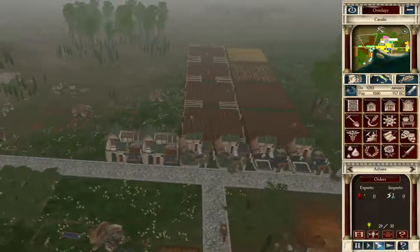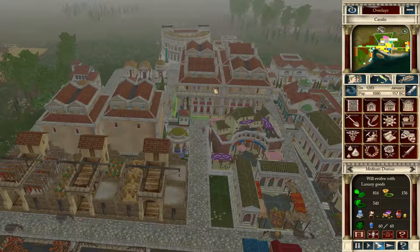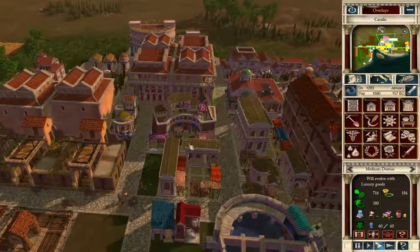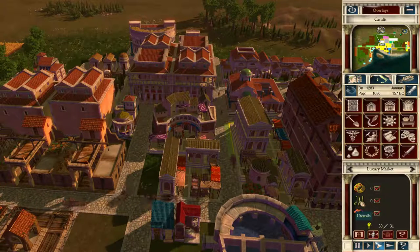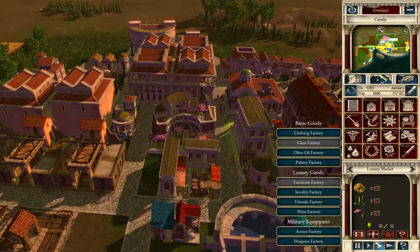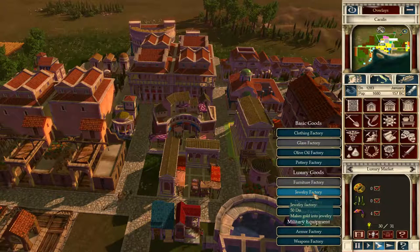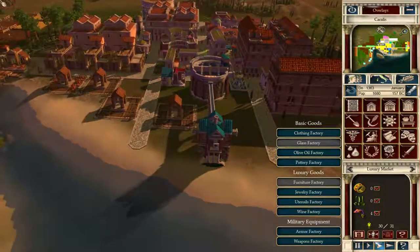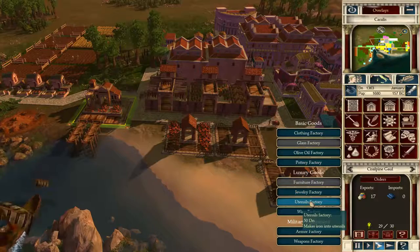Let's build another small domus. If we go to the luxury market, I've got a choice — I can either try to make jewelry or utensils. The gold will be too expensive to buy, whereas iron — I've opened up one of my trade routes — the one with the pottery — which can supply me iron. So utensils is the way I can go to get these to evolve.